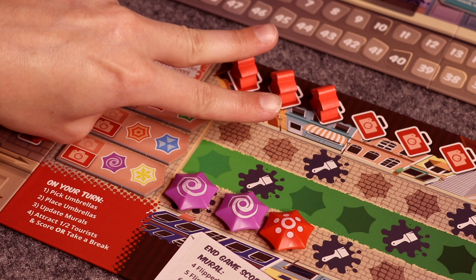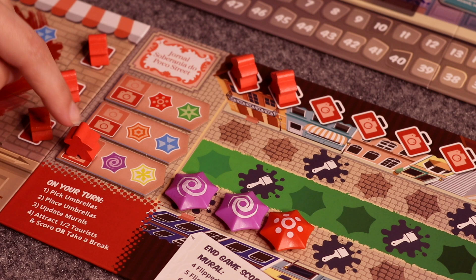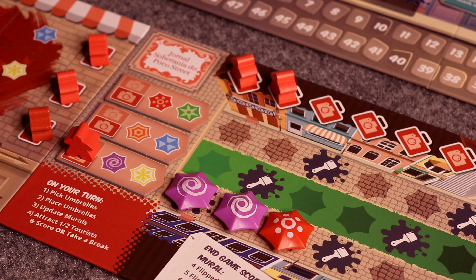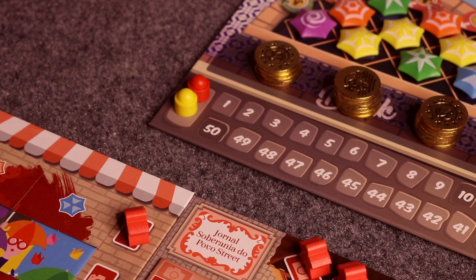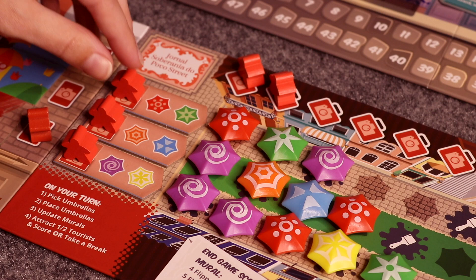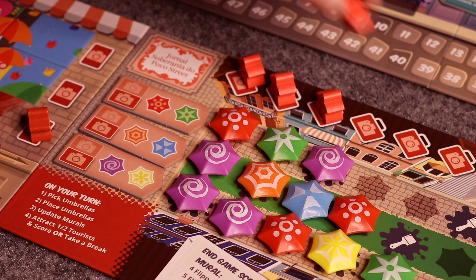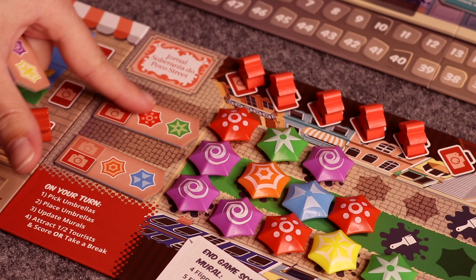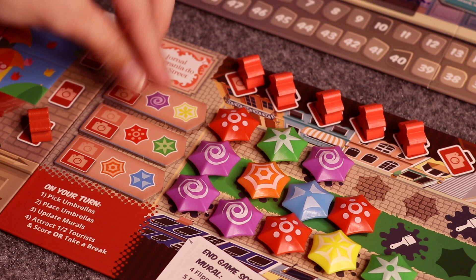Attracting tourists is the last thing a player can do on their turn, and they choose one of three options. First, placing one tourist onto one of the tourist tiles and scoring one of the two different colored umbrellas in that specific row, gaining the points for that color. A player may also place two tourist meeples onto one tourist tile and score both of the colored umbrellas in that row. Lastly, if a player has no more tourist meeples to place or no other places to place them, they may take a break. This allows them to take all their tourist meeples back to the suitcase spots, shift their tourist tiles down one space, and move the bottom tourist tile up to the top row. A player may choose the take-a-break option to shift their tourist tiles even if they have no tourists placed.